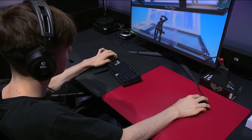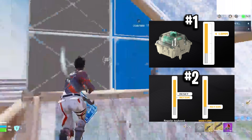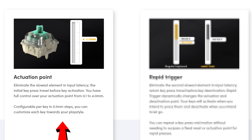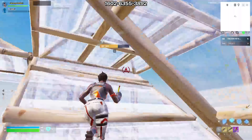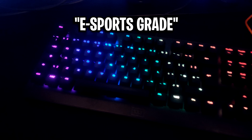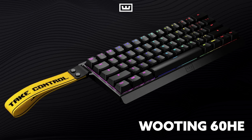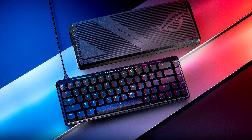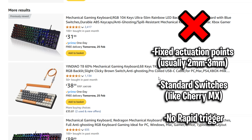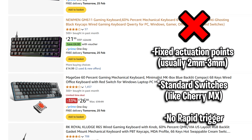Pro players edit extremely fast and while skill is the biggest factor, there are two hidden keyboard settings that give them an extra edge: custom actuation and rapid trigger. To use these for yourselves, you'll need an esports grade keyboard from brands like Wooten, SteelSeries, Razer, and many more, because normal mechanical keyboards you'll find on Amazon only have the basic features.